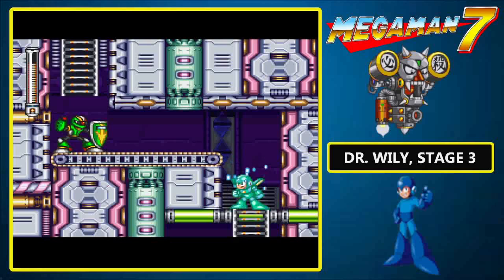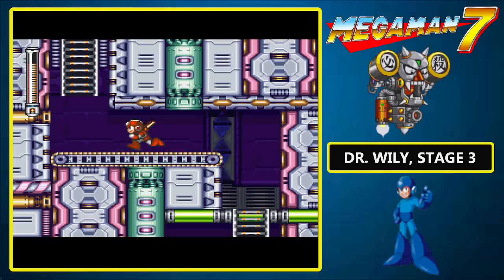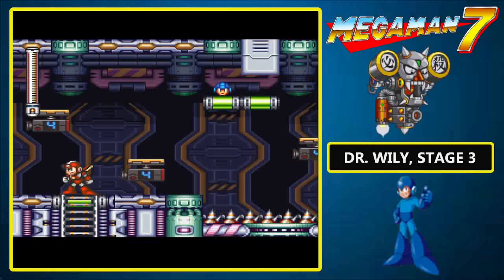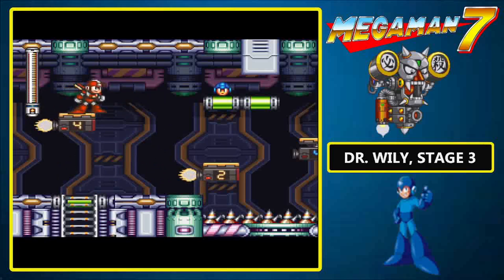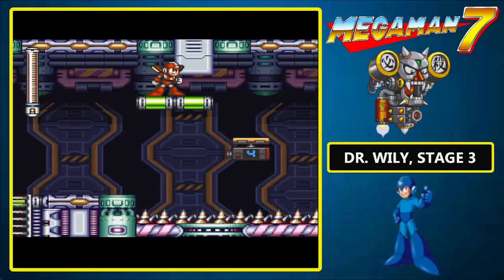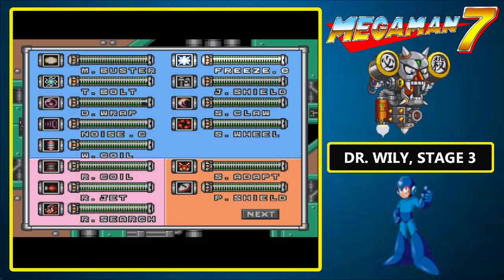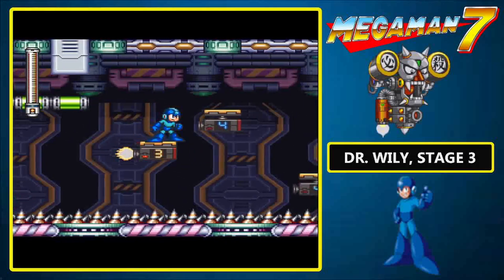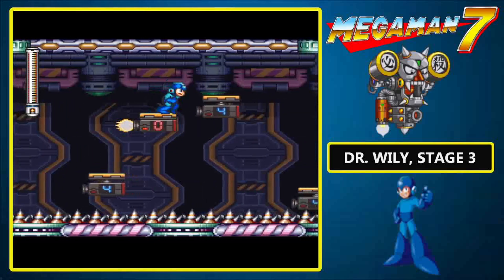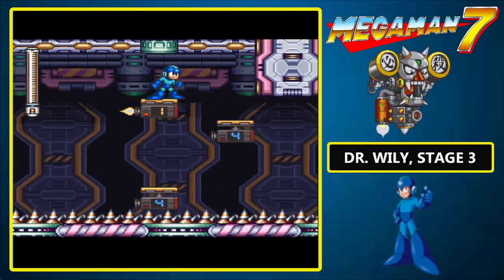Yet another Sniper Joe — did Wily order them en masse? He must have. Right here is where the path splits, and we're also introduced to these flying platforms. They count down from four, and once they reach zero, they explode — go boom, blow up, and every other definition in the Thesaurus. These platforms are rather dangerous because if you do fall, you'll end up on the Death Spikes.